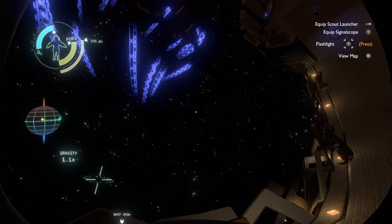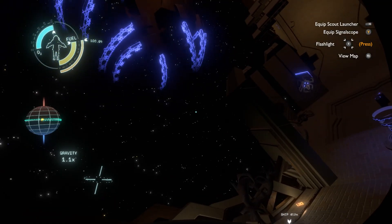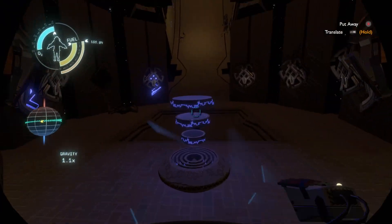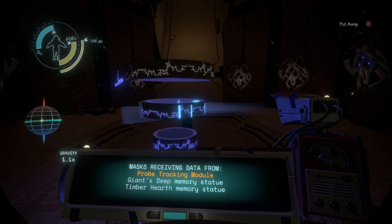Wow, this is trippy. I think this thing is constantly orbiting to produce artificial gravity — that's why everything looks trippy here. So we are finally inside the Ash Twin project. 8 minutes 17 seconds ago: receive data from previous cycles. Mask receiving data from probe tracking module. Giant's Deep memory statue. Timberheart memory statue — so we are connected to the Timberheart one.